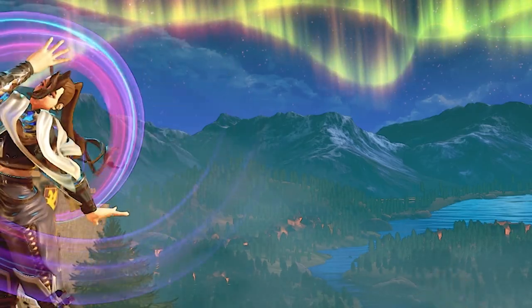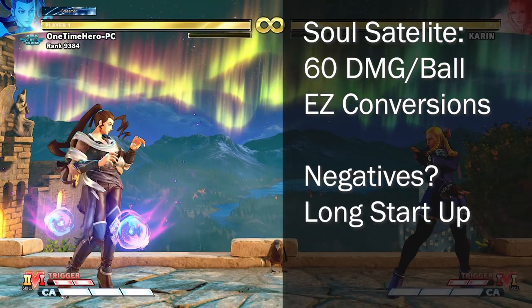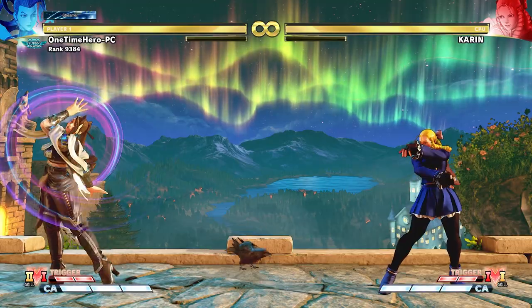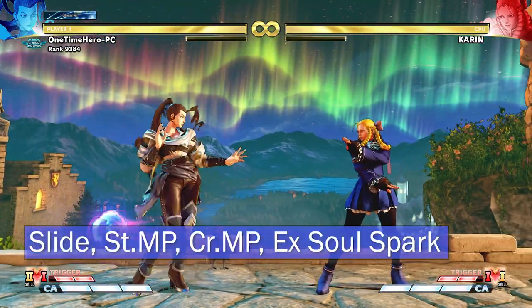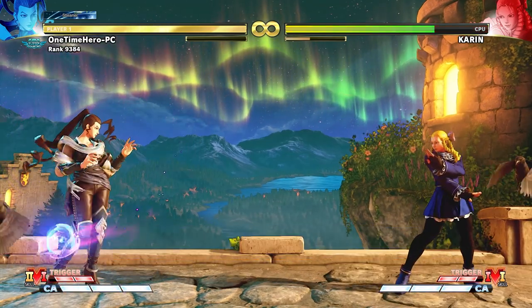One of my favorites is Soul Satellite — V Skill 2. It does 60 damage a ball and has easy conversions. The negative is the startup. But if you get it off, you can pressure them like this: activate and then slide in for a confirm. End your confirm with an EX Soul Spark and you can do V Skill 2 again.